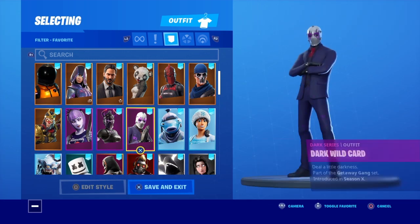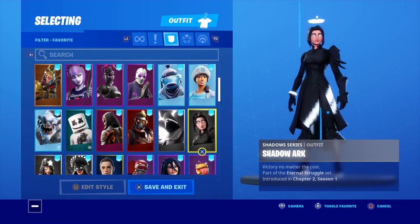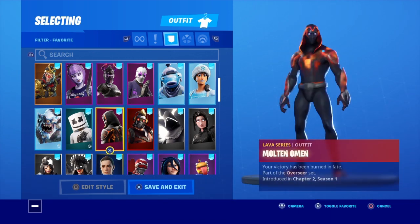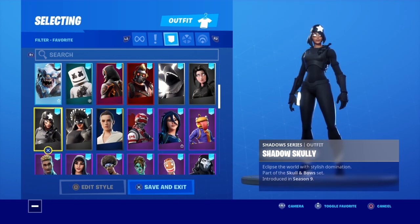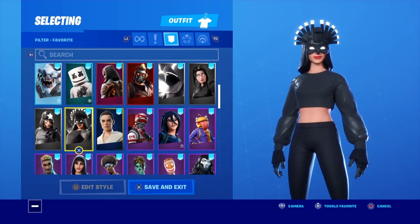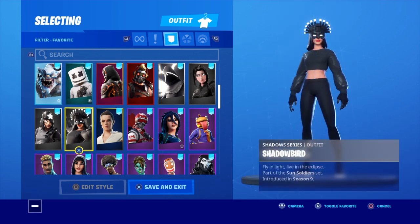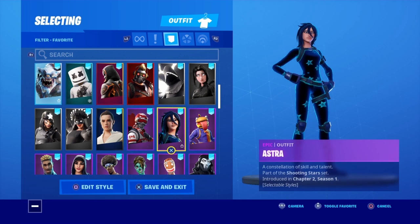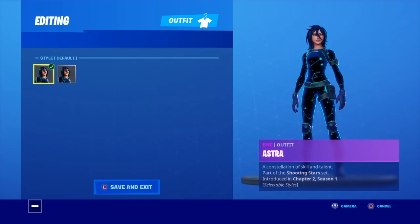Dark Red Knight, Dark Wild Card, Frozen Fishstick, Frozen Nog Ops, Shadow Arc, Perfect, Shadow Star-Lord Outfit, Molten Battlehound, Marshmallow, The Devourer, Shadow Scully, Shadow Ray.